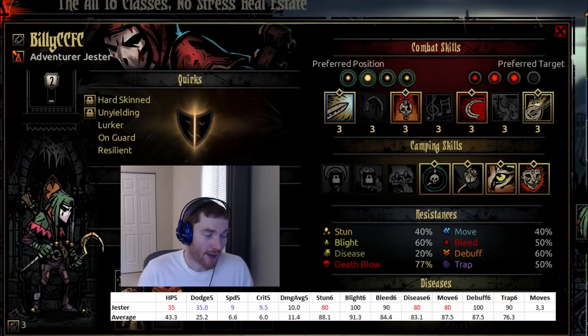Average damage of 10 is quite low. Stun resist of 80 is quite low. Blight resist of 100 is about average. Bleed resist of 90 is about average. Low disease resist, low move resist — though move resist doesn't really matter on the jester because he's so mobile. 100 debuff resist is a little above average. 90 disarm starts to be in the range where you can reliably disarm traps. Move of three forward and three back is quite strong — the jester can go anywhere from any position. The jester is primarily a stress healer with a secondary damage dealer role.